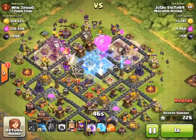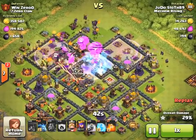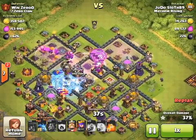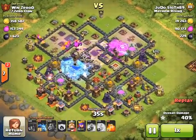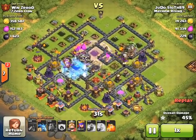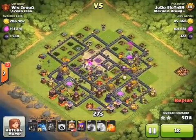I've put a rage spell over each compartment. You'll then see that my freeze spell takes the multi inferno, the expo, and the tesla there. Being very patient with my rage so that they're not overlapping too much, making sure they do maximum damage over the center. The next freeze spell then freezes those same three defenses again, and you'll see that I've just cruised through and picked up the second star as well.